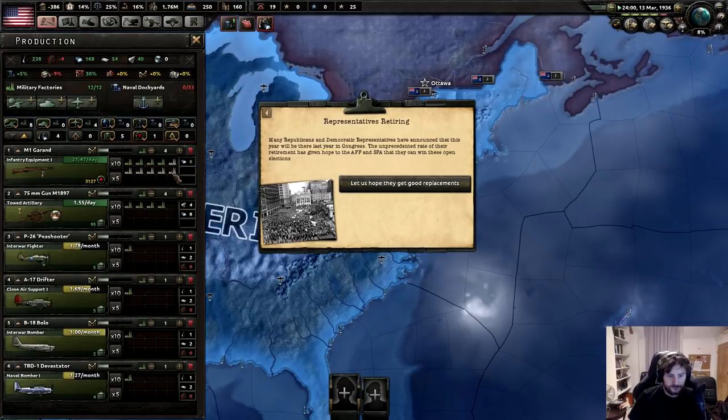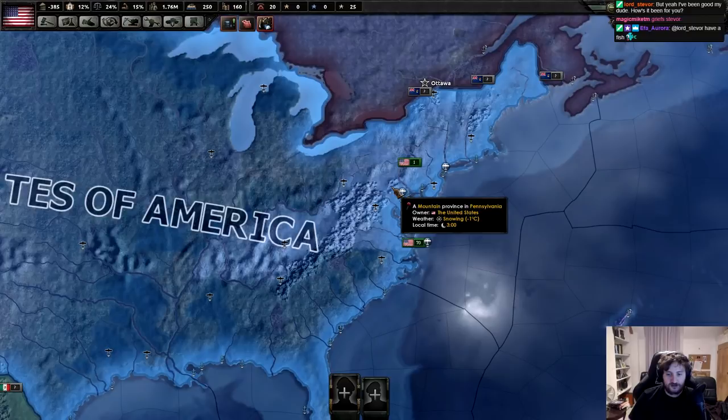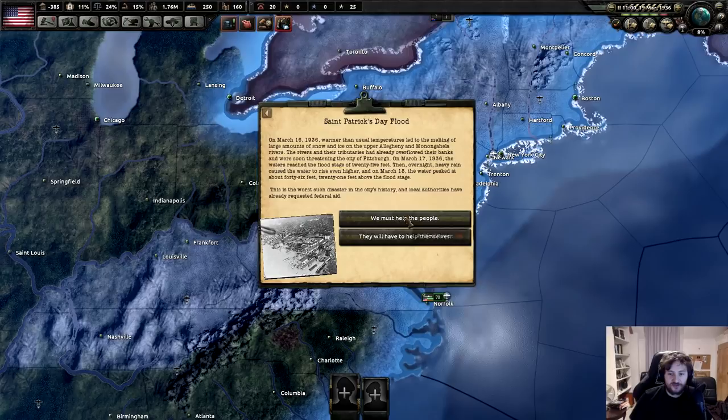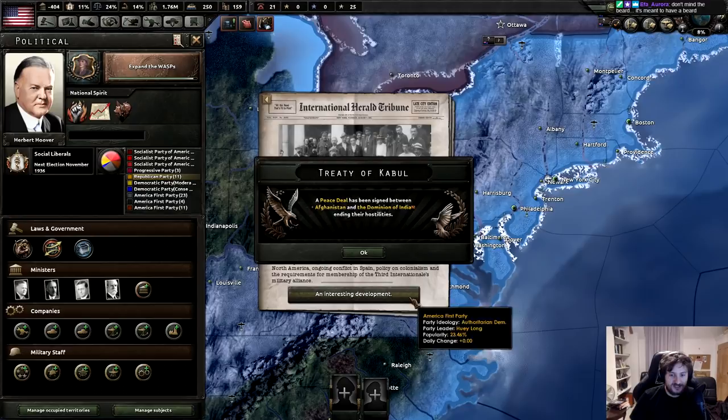Representatives are retiring - many Republican and Democratic representatives have announced that this year will be their last year in Congress. The unprecedented rate of their retirement gives hope that AFP and SBA can win these open elections. More SBA members announcing congressional bids. The 36th election represents an unprecedented number of people registering to run for office. Patrick's Day flood - we must help these people. The Republican Party has basically no popularity; the American First Party has 23%.